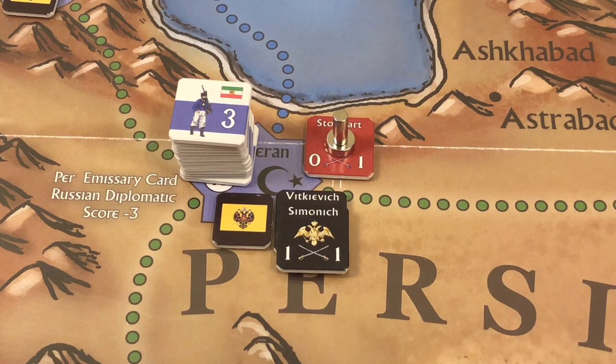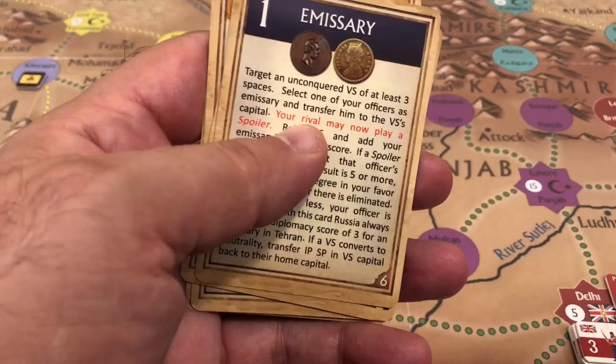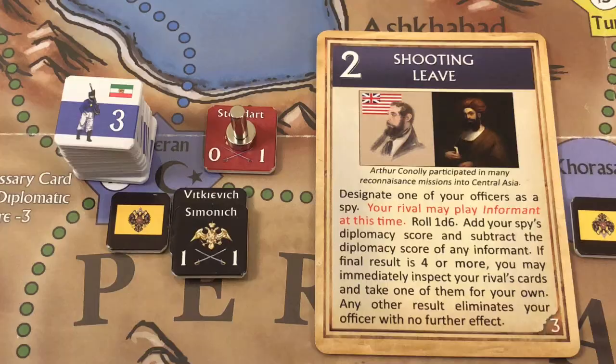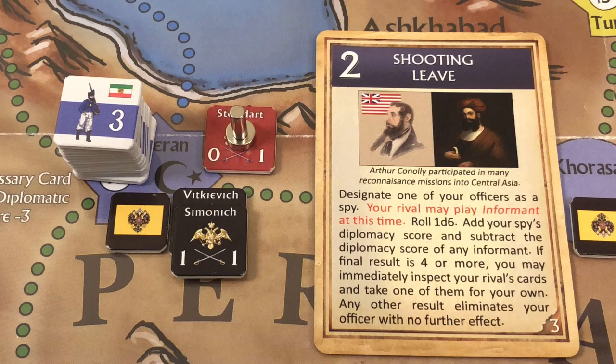The British select Studdard, who is in Tehran, Persia. We check if the Russians want to play an informant card to foil the attempt, but the Russians don't have one. The British roll 1d6 and add the spy's diplomacy score — Studdard's diplomacy score is 1.